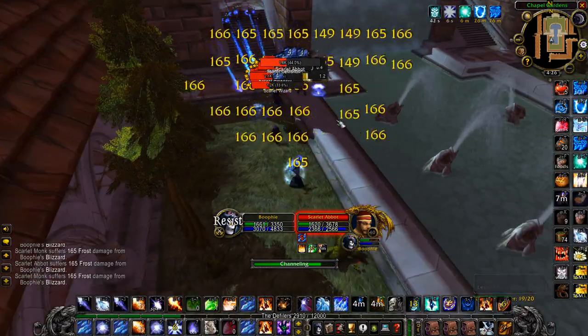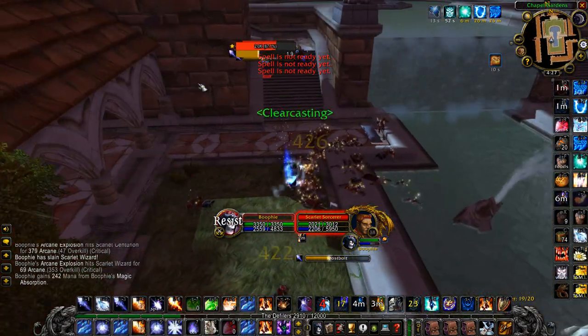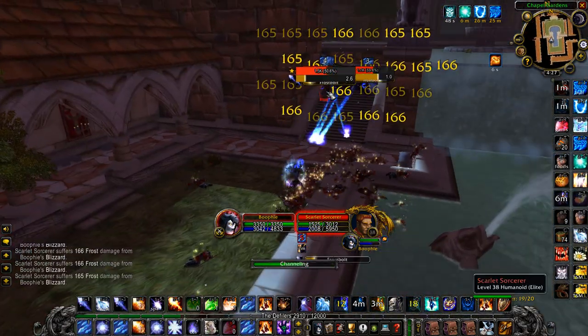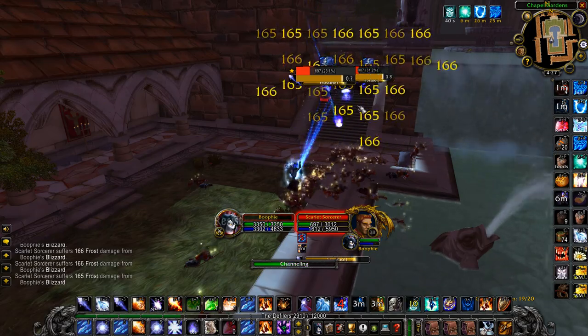You will also get a lot of cloth and a lot of silk. You can turn that into bandages and vendor it, or you can sell it on the AH if that's worth more and you'll make more. There's one main requirement you're going to need.